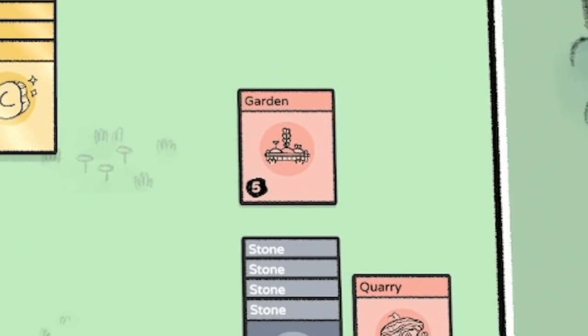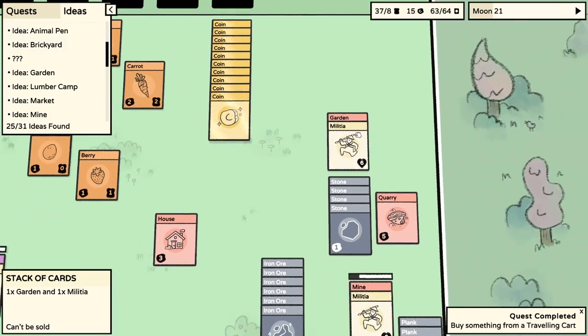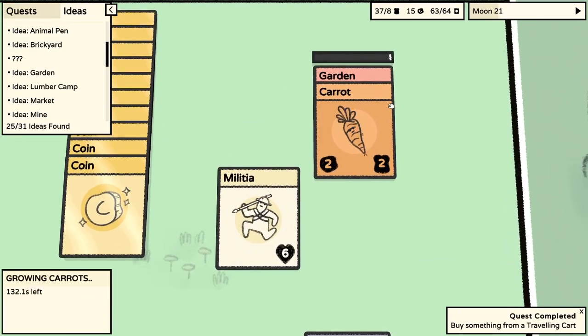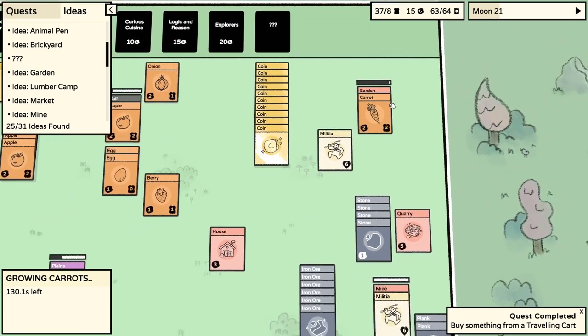There's the garden. I assume we can put someone on it - it didn't do anything though. I've added a carrot to the garden, let's see what it does.